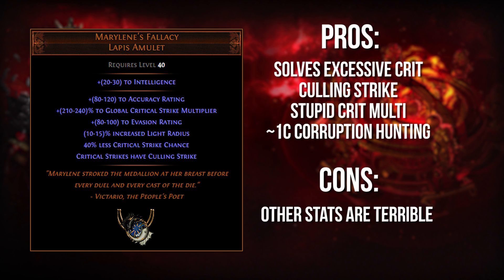It also has the benefit of being cheap for corruption hunting — 1c and you can just slam as many Vaal Orbs on this thing as you want. Get things like increased Hatred aura effect, increased Zealotry aura effect, of course maximum res — there's a lot of good stuff you can get on amulets. It does have a few downsides: things like flat evasion, accuracy, and light radius are kind of borderline useless, basically niche stats at best, and there's basically no other survivability on it — no life, no resists. However, at the end of the day, if you need a best-in-slot damage amulet, you gotta keep your eye on Marylin's Fallacy.